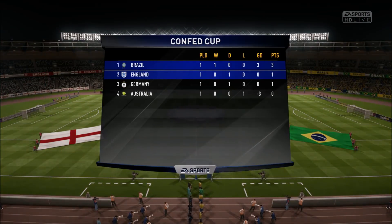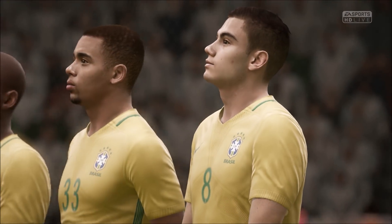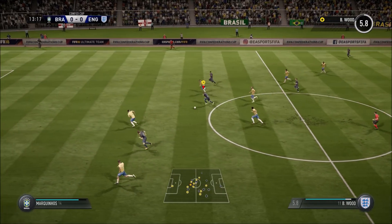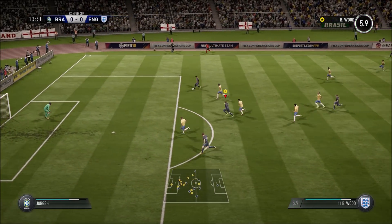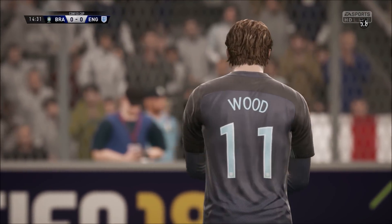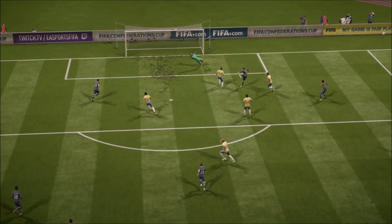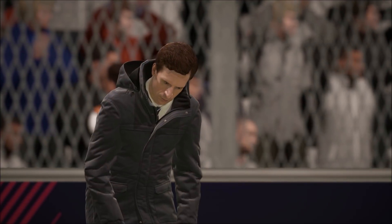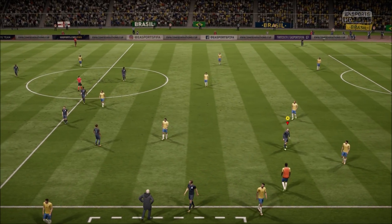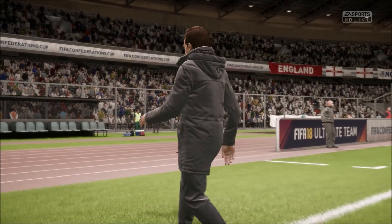Straight after that, we went into the second game where we faced Brazil, who had won their opening game against Australia and topped the group. Germany and England had a point each. This game was not good at all — there was only really one chance in it and it should have been scored. Ben got through but lost his head right when he needed it most. Right-footed, we know that's his weaker side, but you don't expect to see that. Literally the only chance of the game — a very poor performance from both sets of teams offensively.